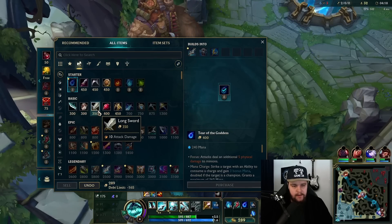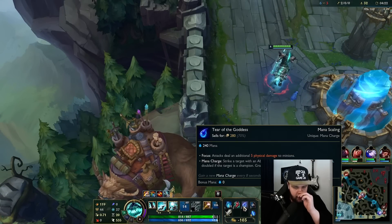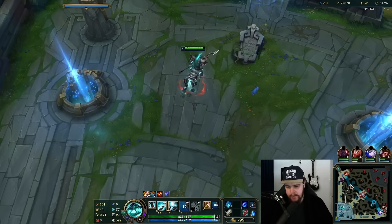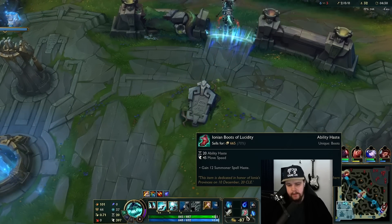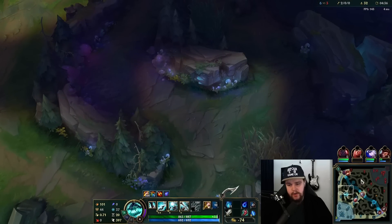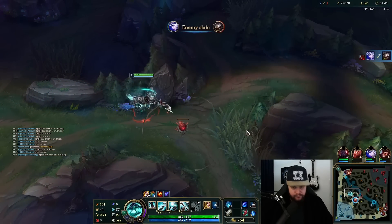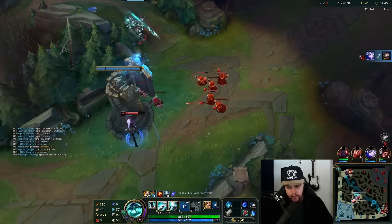I get the CDR boots, this, and a long sword — very solid back. Priority is the tier item of course, and after this I like to pick up CDR boots early on Hecarim because of the summoner spell cooldown for Ghost, and just having early movement speed for fairly cheap boots, as well as ability haste. Ability haste is not a bad thing. I could look mid here — see if I walk up real quick.